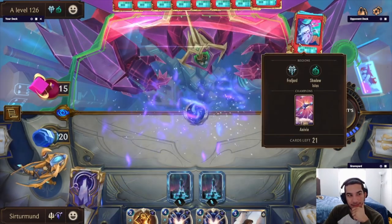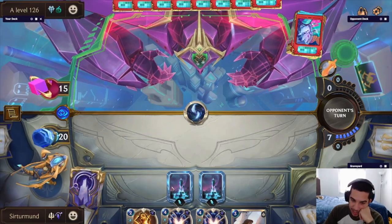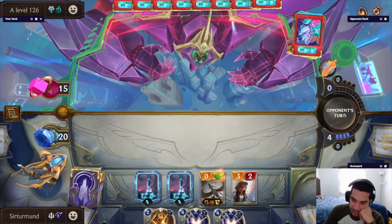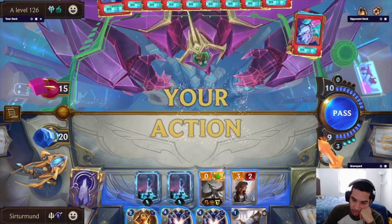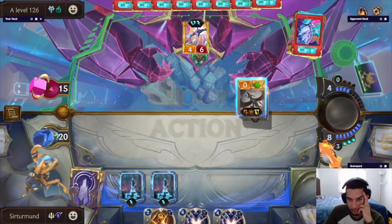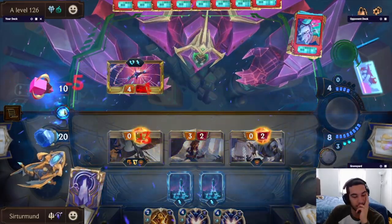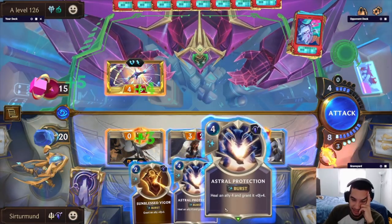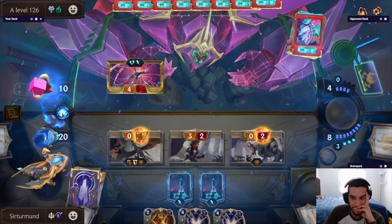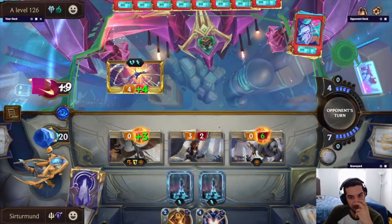I don't see how we win. That's the problem I was talking about — because we're not able to damage our own units, he was able to deny any damage we did by just doing the Glimpses on his own units. So it made it really difficult for us to ever do anything. If he has a second Ruination, we just lose. So I'm not going to play a unit. I'm just going to do it like this. We could push another 4 damage by doing the Astral Protection. I don't see how we win this anymore. Yeah, I'm going to do this. I think the only way we win is through putting pressure on him.